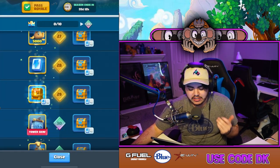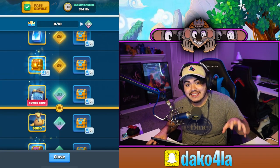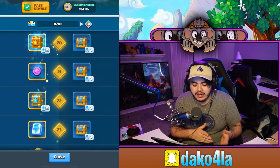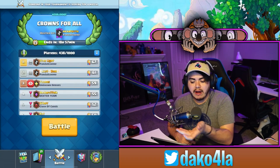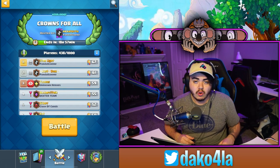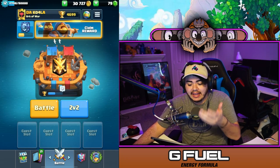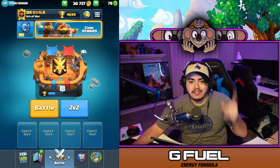Looking at my Pass Royale, we are currently level 30. I literally started my pass today, unlocked a couple of tiers, and saved the rest for the video. The trick is: you run a tournament. My friend Nick at Night is currently running a tournament called 'Crowns for All' — hashtag 289J80QC — where both players give up two towers and race for three crowns. I started today, played about two hours, and already have a level 30 Pass Royale on day one.